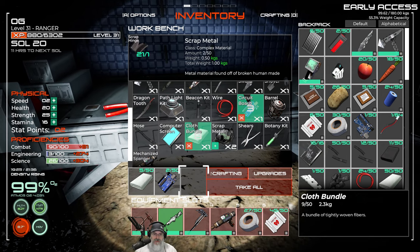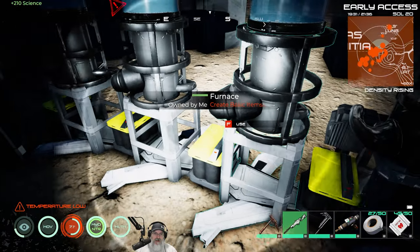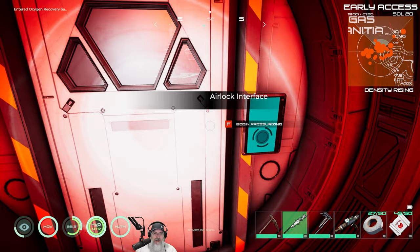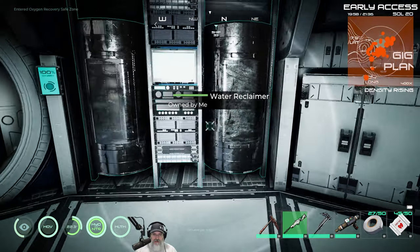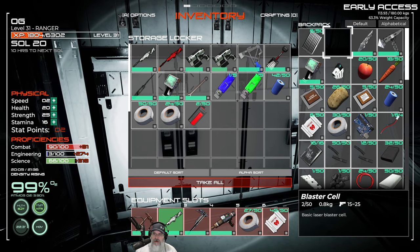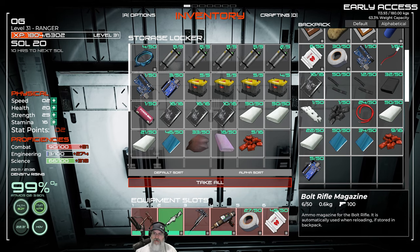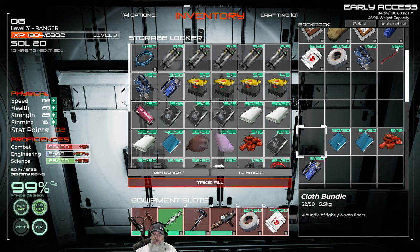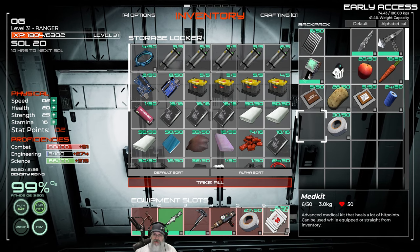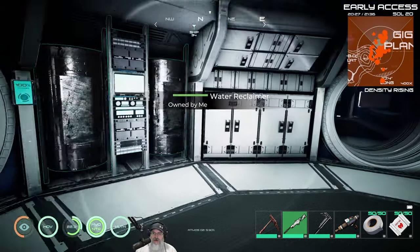Let's grab the glass out of here, the rubber, and some more plastic — all from scrap, it's a beautiful thing. We got five whole circuit boards — that was worth the price of admission. Let's put the large medi kits here, we got a full stack. Fill up our patch tape and put the rest in the overflow bin. We're doing really good.